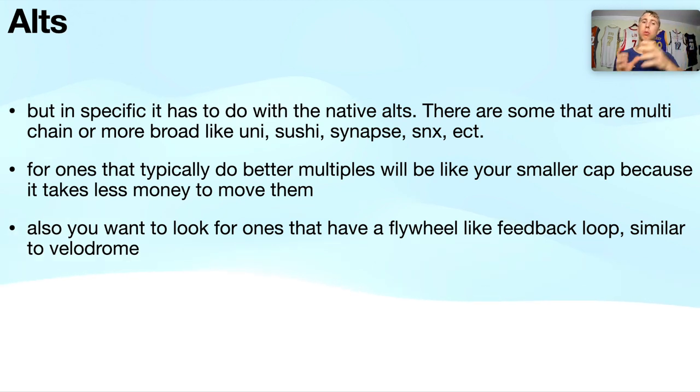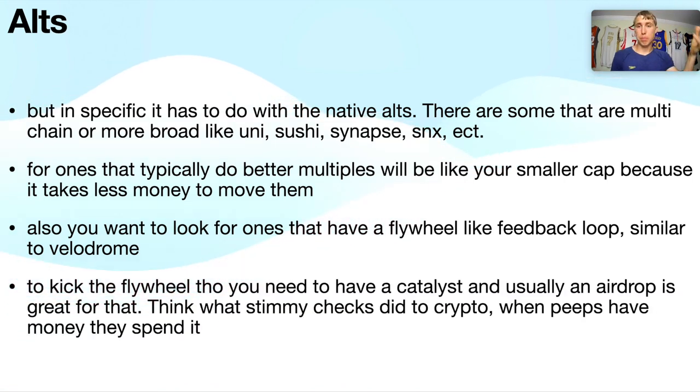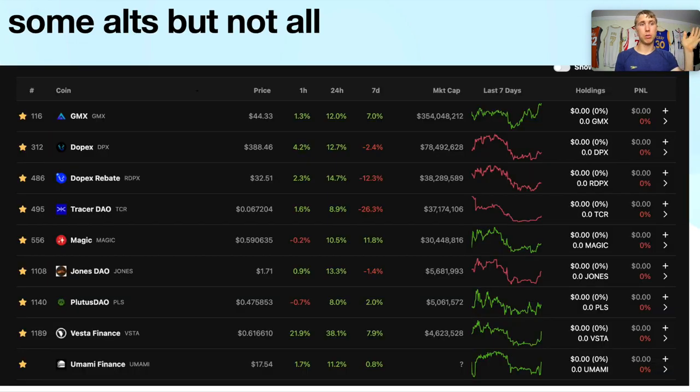For tokens that typically do multiples, look for smaller cap coins with flywheel feedback loops. Velodrome did a 10x because it has that flywheel — it goes up fast but also down fast. You need something to kickstart the flywheel, which is why the airdrop matters — it's like a stimmy check. People get money, they want to spend it on altcoins and play around in the DeFi games. The stimmy checks in the real world are the same thing in crypto.